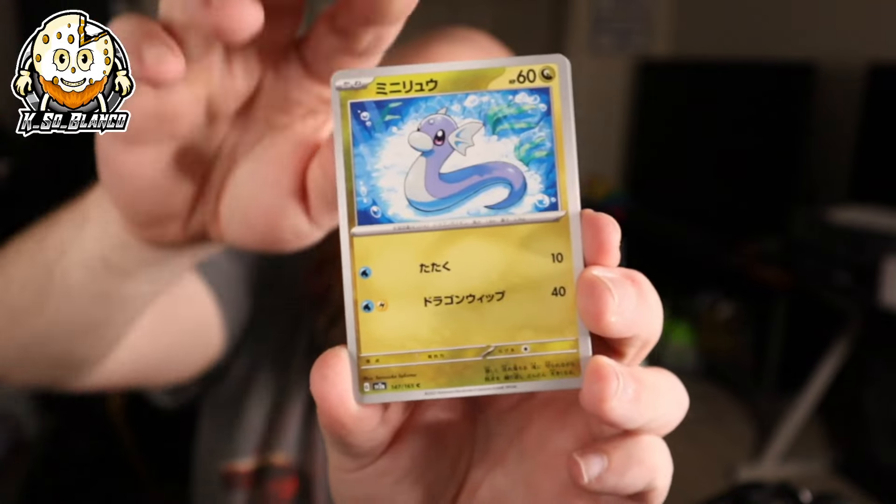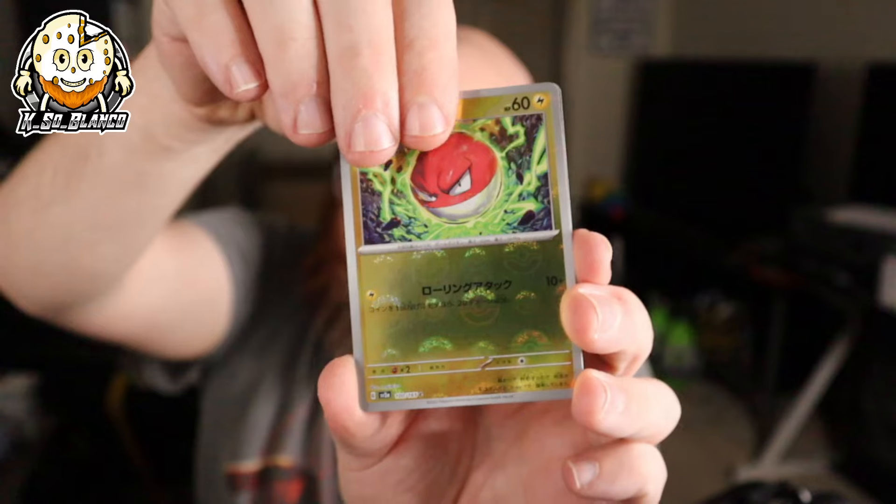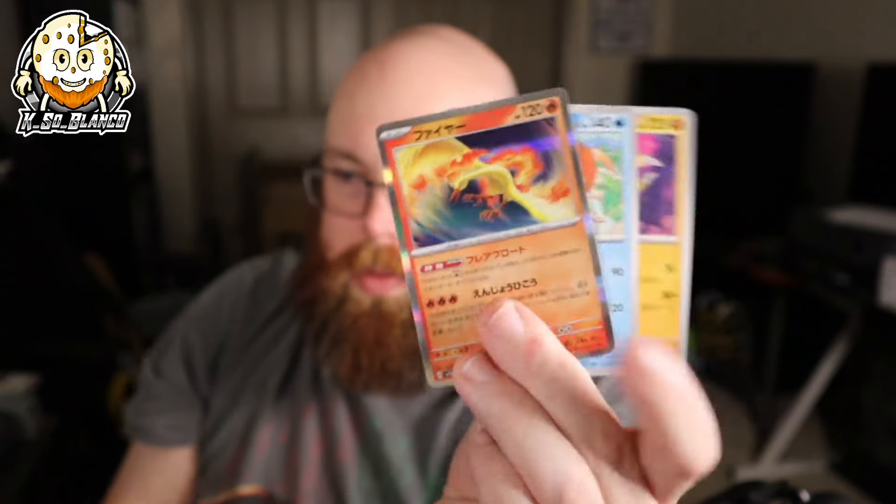We got Diglett, Dratini, Magmar, Voltorb. We didn't get anything big in that last pack. But that second booster box did pretty well — we got a Special Art Rare, Giovanni's Conviction, which is a beautiful card, and some really good hits overall. Anyway, hopefully you guys have a wonderful rest of your day. Y'all take it easy — I'll catch you later.